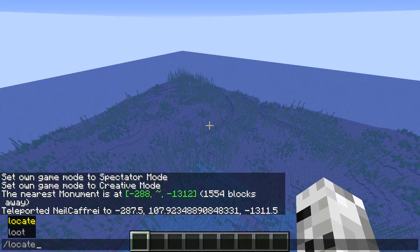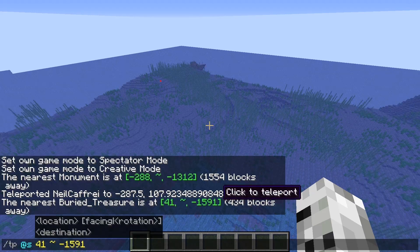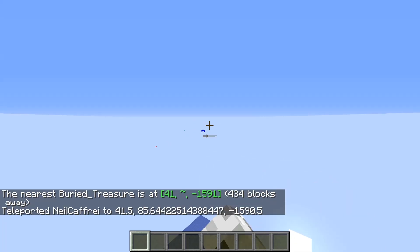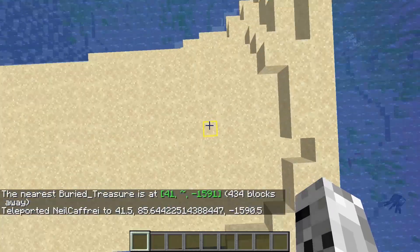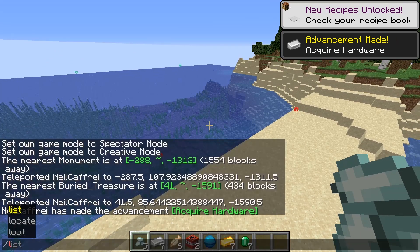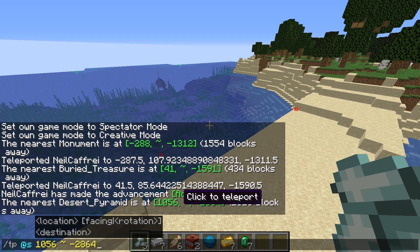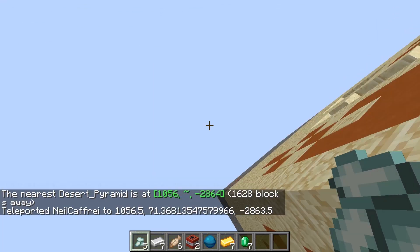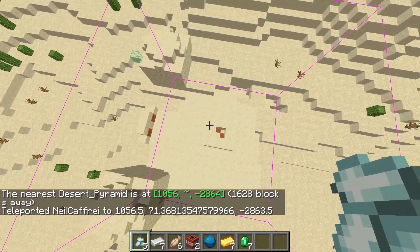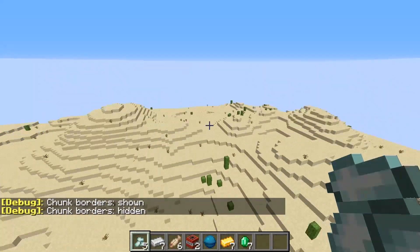Let's go locate buried treasure. There is one near here. You can see it also picks up one of our structures — it gets a chunk for it. Let's also locate a desert pyramid — they changed the name from desert temple. It gets the chunk and also two of our biomes.